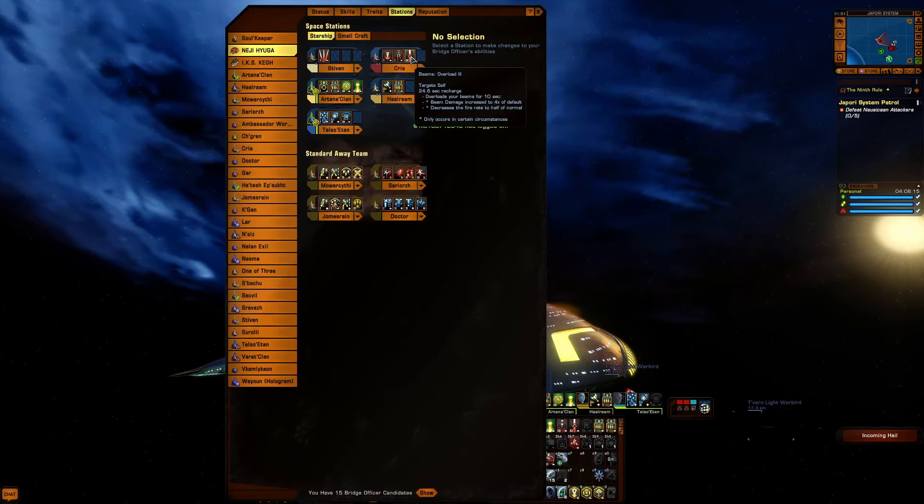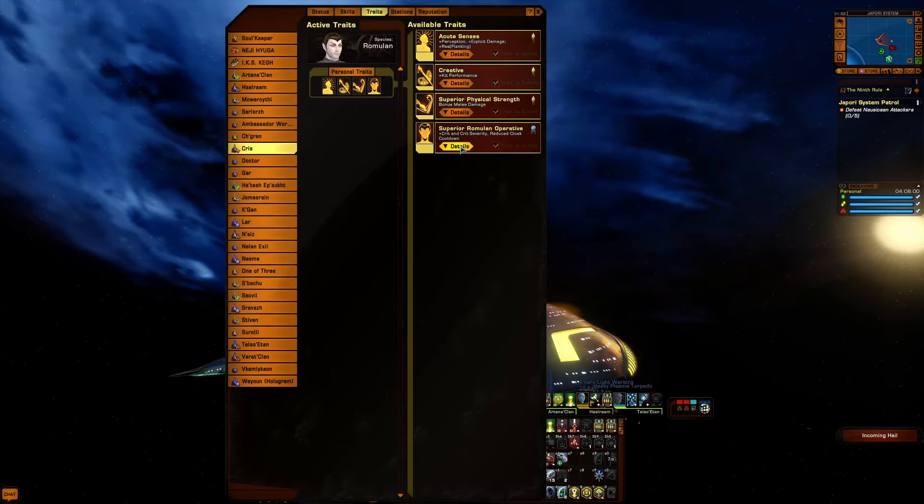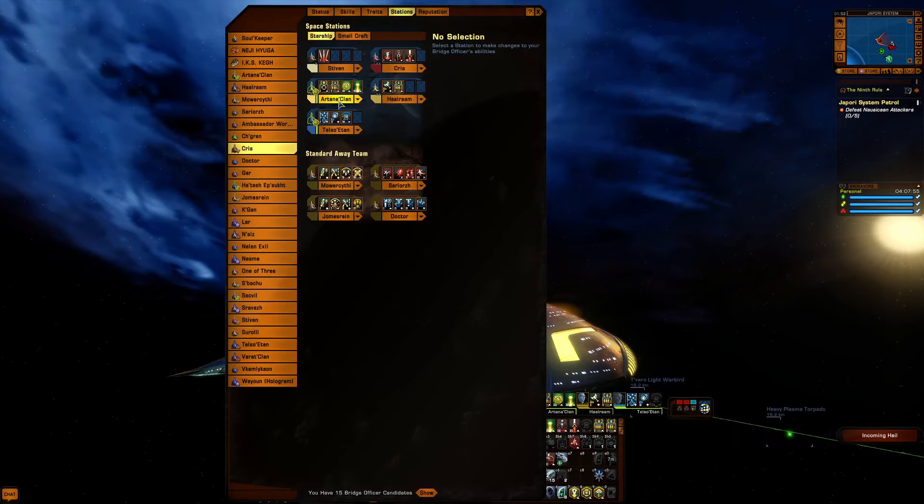On deck we have Beam Overload 3, Attack Pattern Beta 1, Kemocite-Laced Weaponry 1, and Beam Fire at Will 1. Chris and Steve, my two tactical officers, are from the Embassy so I get the crit chance and crit severity off of those.